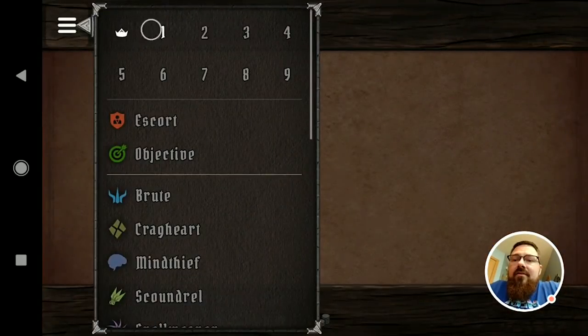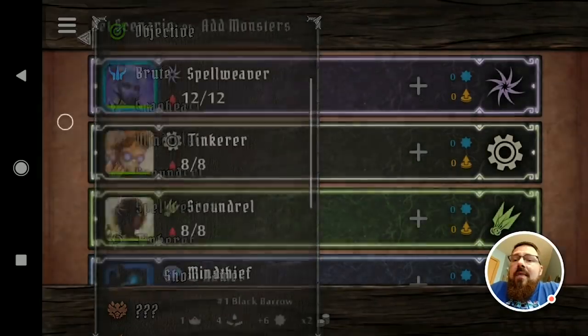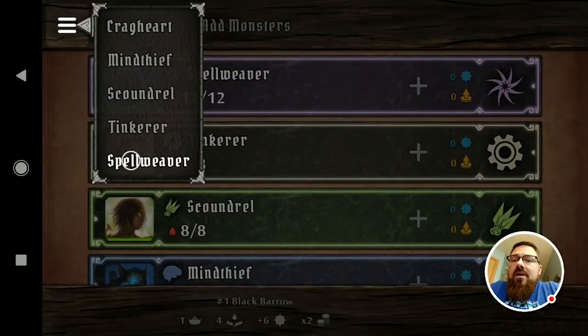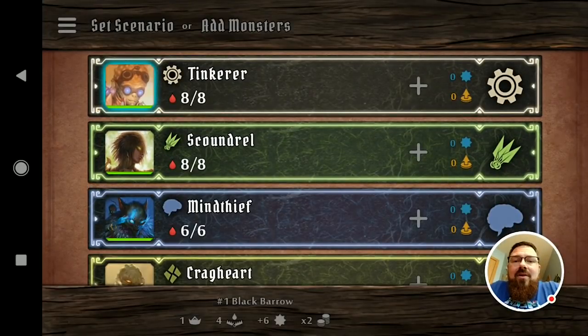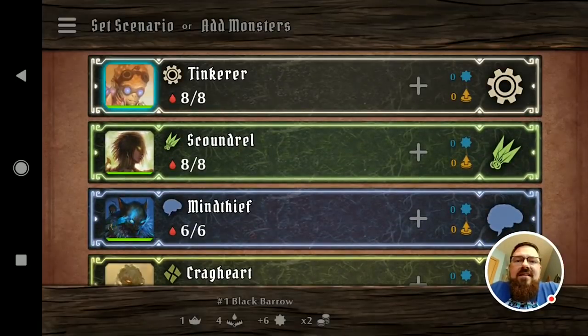When the app starts up, it asks you to add characters. You can simply hit on the level of the characters you want to add and then tap them in. If you want to add a higher level character, you just pick that level and then pick that character. You'll notice that it puts in the correct amount of hit points for that character based on their level. I've got my four characters, and you can drag them up and down — this is the usual way to set initiative for characters.